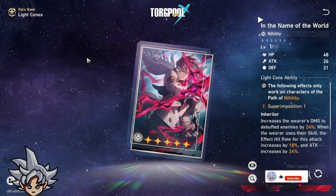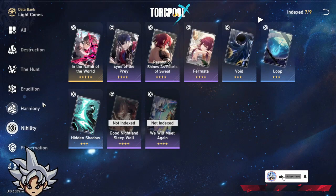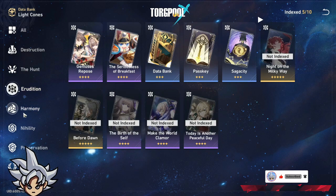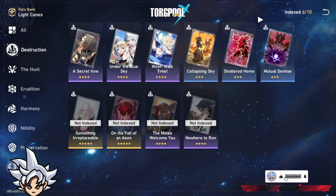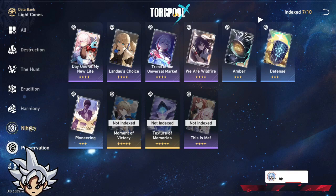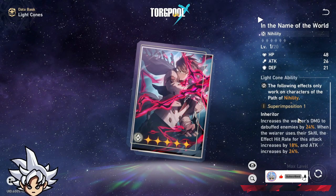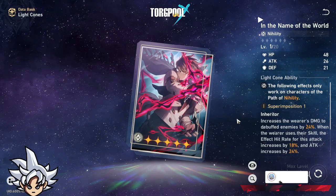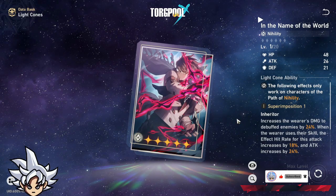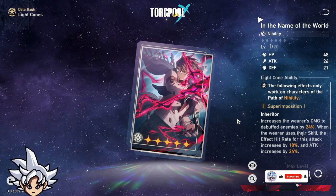Starting with the Welt light cone, which is the only Nihility five-star light cone we have. Hopefully when the Herta Shop gets updated or we have more stages in Simulated Universe, we'll get more free-to-play five-star light cones. This one is the best for all Nihility characters because it increases damage, and increasing damage scales better than attack — once you have around 2500 attack, you need damage dealt bonus instead.